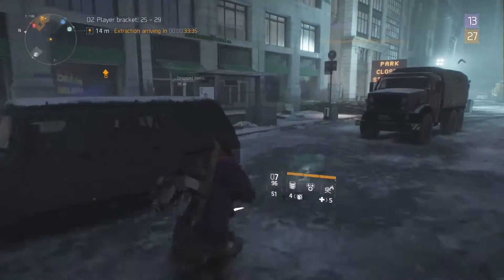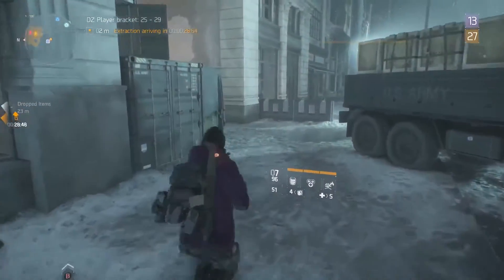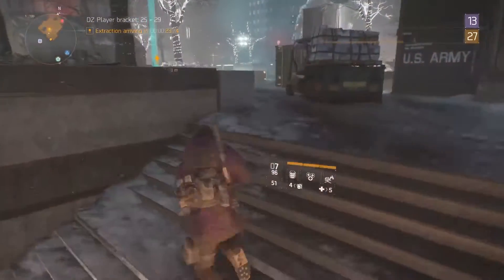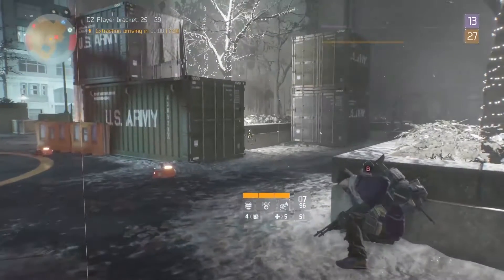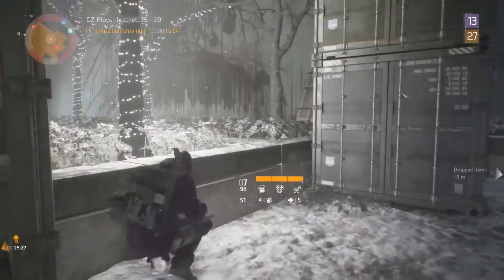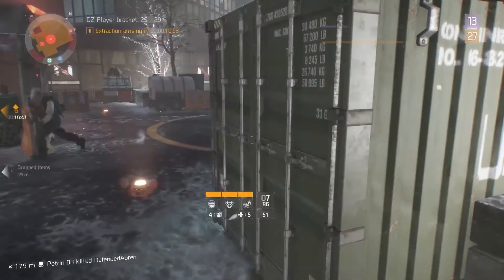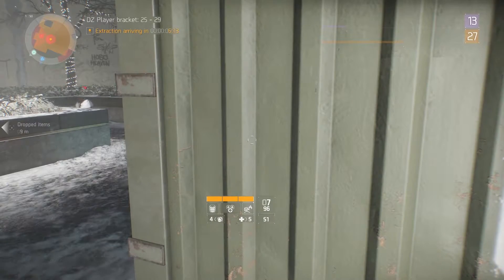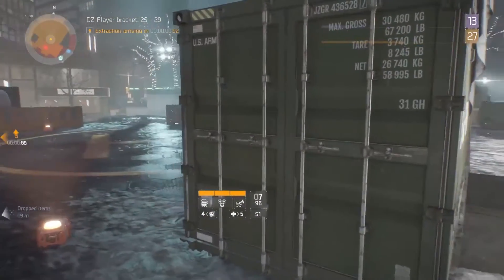Okay, let's start the glitch. First thing you need to do is head over to the extraction point located in Dark Zone level one. Once you have reached the location, go near the tree and press A on Xbox or X on PlayStation to crouch near the edge, facing the container. Hold A or X to run towards the wall near the container. Finally, move towards the container — you have successfully entered the container.